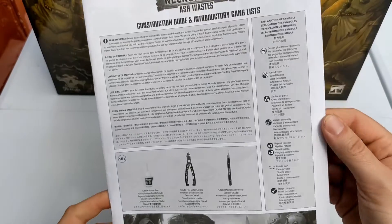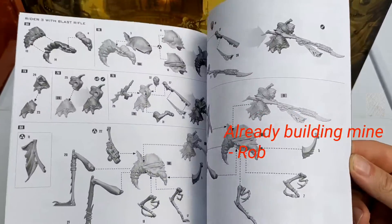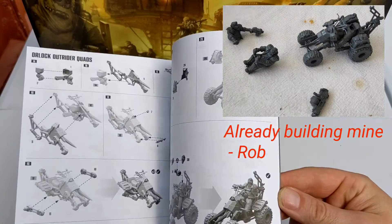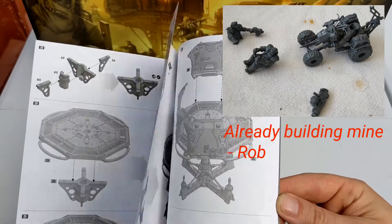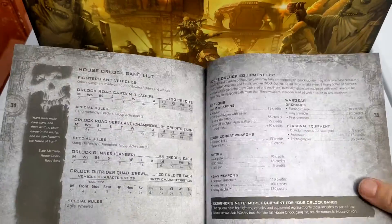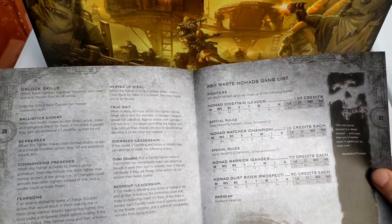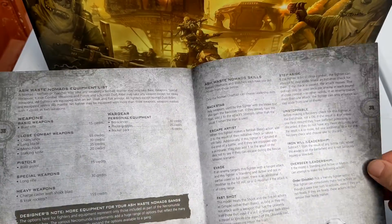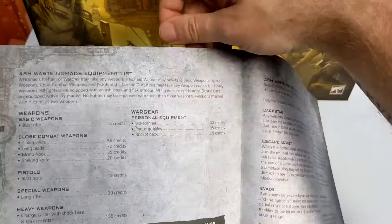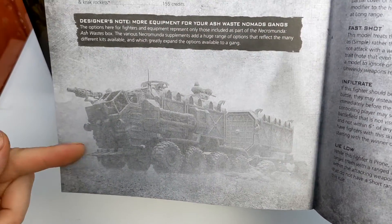One thing Games Workshop do undeniably well is the instruction manuals — step by step, how to build your gang, all the options in there. One top tip for you, which I've learned from some of the other YouTubers out there: keep hold of this because it's got the gang lists in the back. So it's like you've got the Ash Wastes Nomads gang in there and the vehicles. I cannot wait for that.